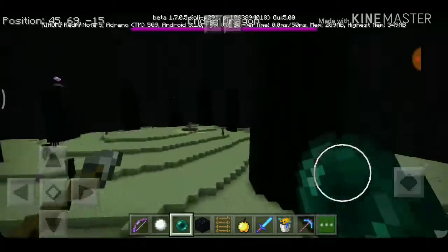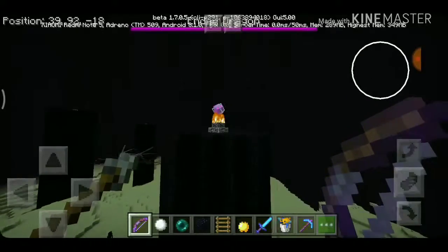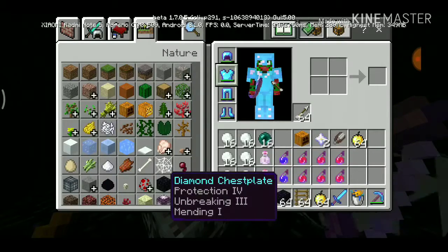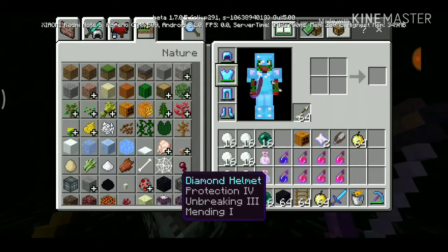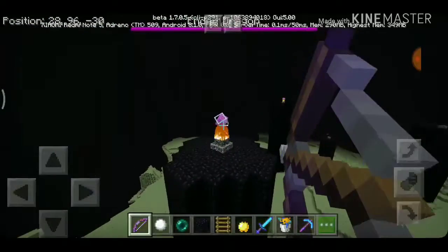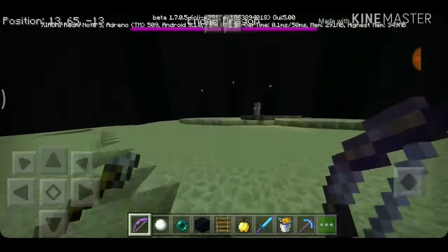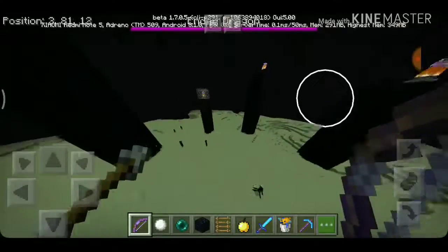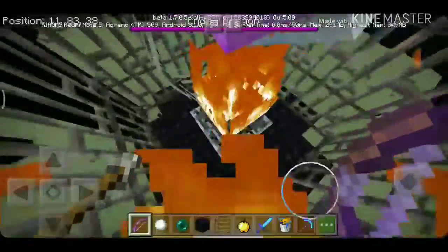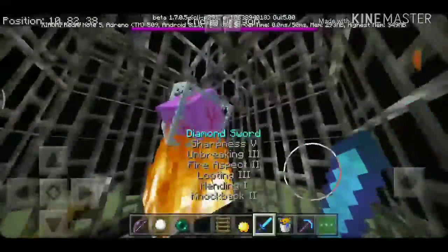In order to defeat the Ender Dragon, you should use armor with Protection IV or Blast Protection IV on each armor piece — pants and all. You can destroy the exposed End Crystals from a distance, but for the caged End Crystals you're going to have to use your melee sword. That's why you need Blast Protection.